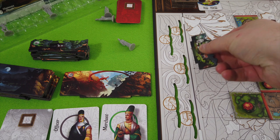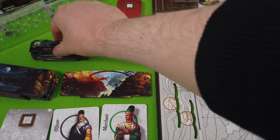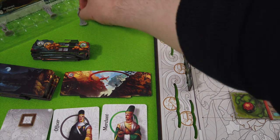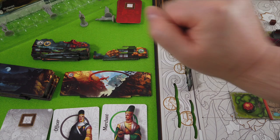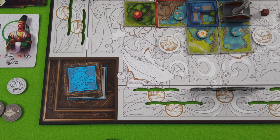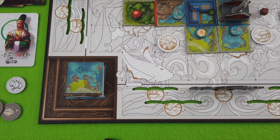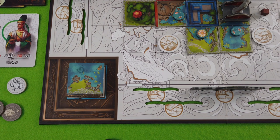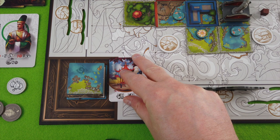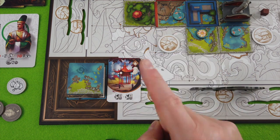I'll take this one and place it here. We don't have any characters of that sort, so this has to go to the opposite side of the board. We'll reveal a new one — okay, that's better. At least we have some space now, but this now really depends on a pavilion.